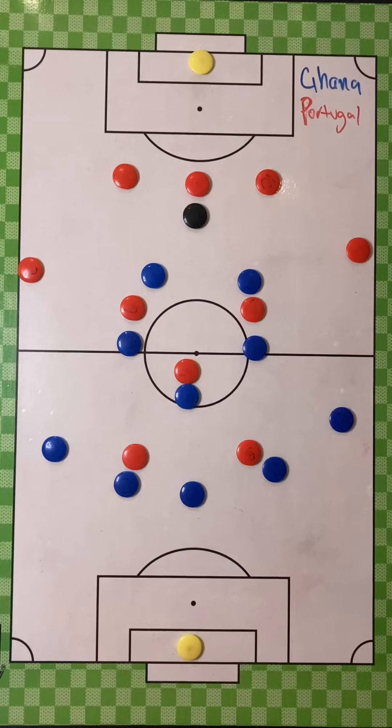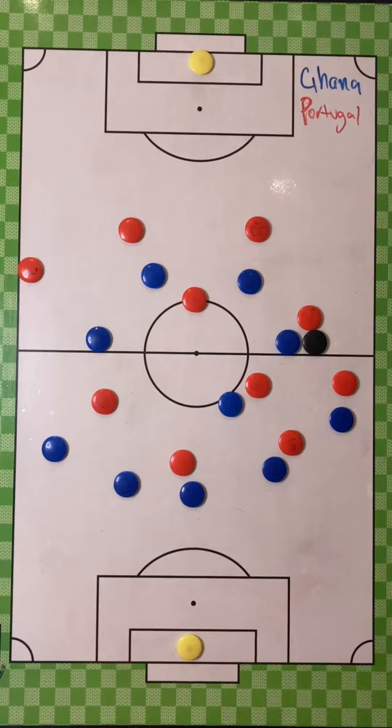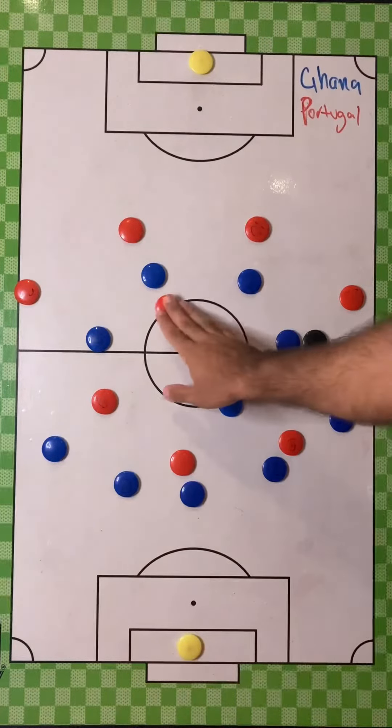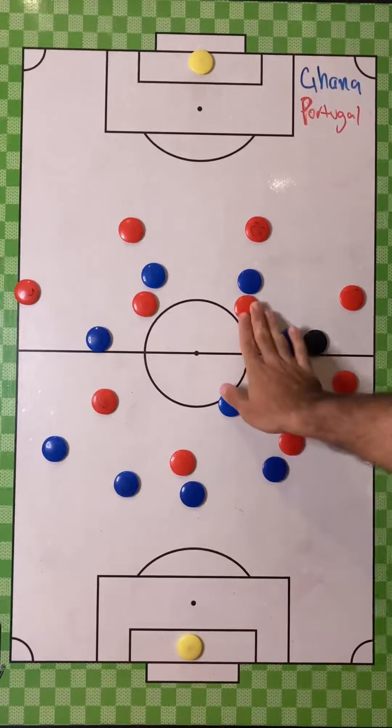Portugal struggled to play through Ghana and find plays between the lines, as they often do, which led them to try and progress into the middle third with a left-hand side overload. We often saw Silva, Octavio, Guerrero and Felix on the left side try and bypass the Ghana block, where it worked a few times. We can't forget Cristiano Ronaldo's disallowed goal — it came from the left side.